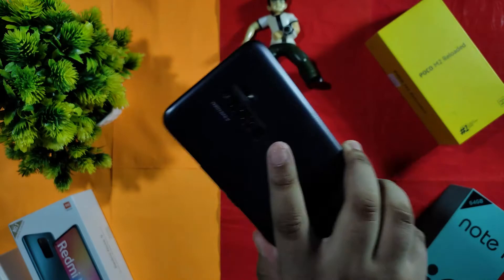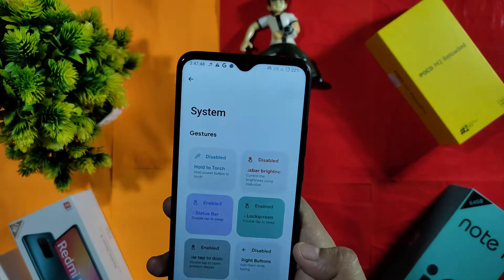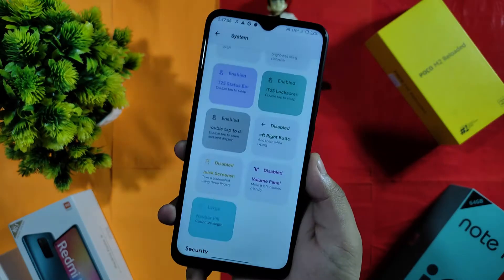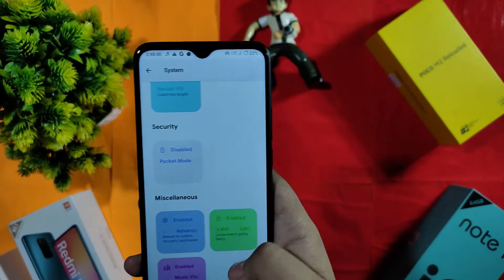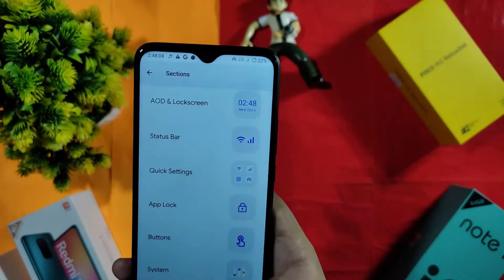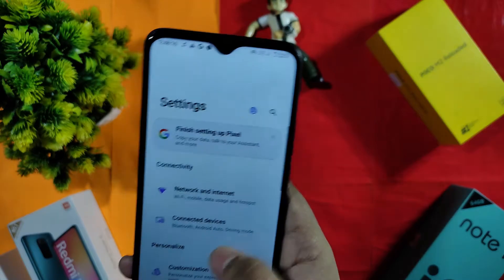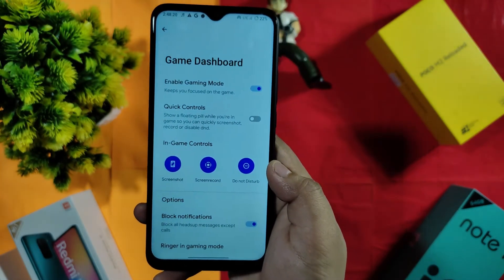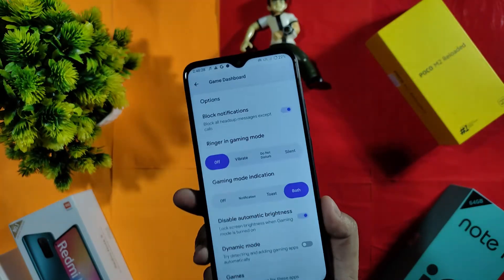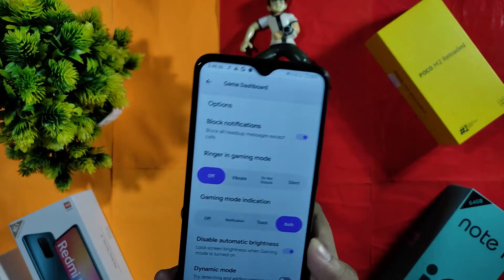App lock is available — you select a fingerprint first, then choose which apps to lock. Other features include system hold-touch, status bar double-tap to sleep, navbar options, pocket mode, advanced reboot, and music visualizer which visualizes according to your music. Gaming mode is very good, with quick controls, screenshot, and notification blocking.